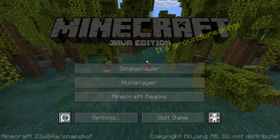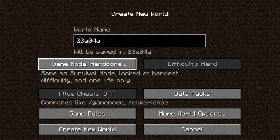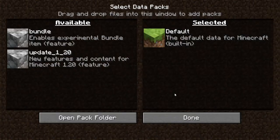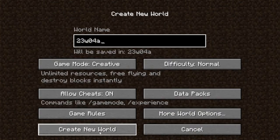So armor trims are here. Tuesday is the new Wednesday. It is in the experimental data pack, which means it's for 1.20 and not for Minecraft 1.19.4. We'll go through all of this right now. Let's create a new world, make sure we add the data pack, and then start the video. We'll make it creative, change some game rules, activate the data pack — otherwise you won't get these new features — and create the new world.